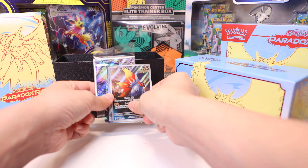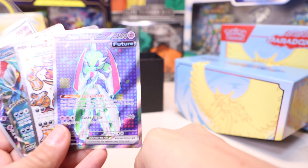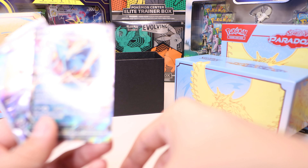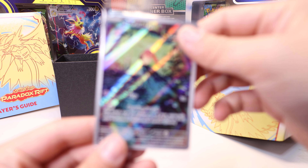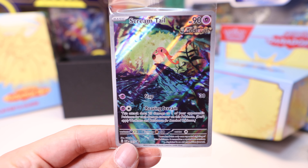This was such a better box than the other one — such good luck. So to recap: we got Sliggoo Secret Rare Gallery, Iron Valiant EX Full Art, Hoopa EX Terra type Secret Rare, Roaring Moon EX, and the Screamtail promo card. That's all I've got for you today — catch you all later. Bye!